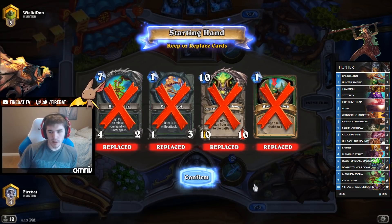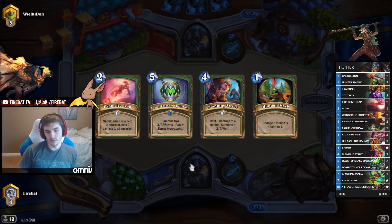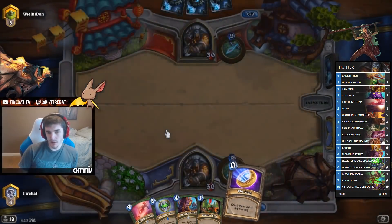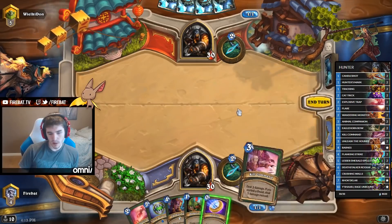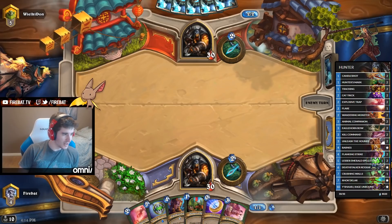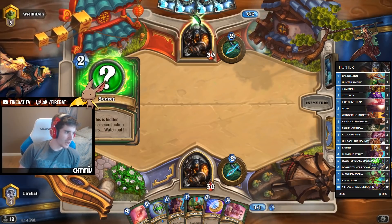Oftentimes there's no Minion Hunter. Looking for Barnes, looking for Flare, looking for Spellstone. Spellstone is often better than Barnes in this matchup — Barnes is easily countered by Hunter's Marks. So Spellstone is a higher priority. You take both of them, right? You're never mulliganing away Barnes, but Spellstone is where you want to be against Hunter.